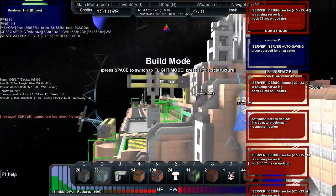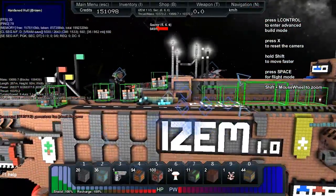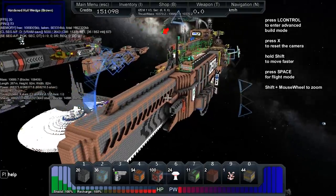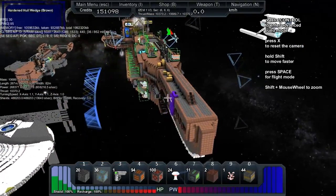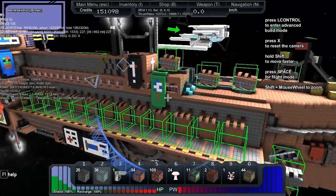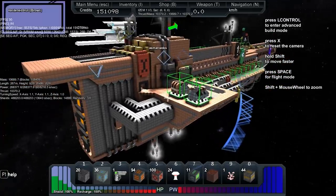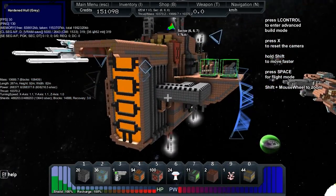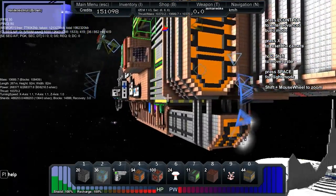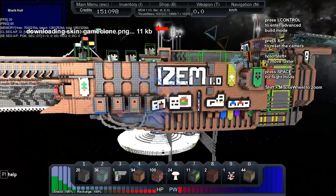Let's take a look at the stats on this. It's got 10,689 blocks, 267 meters long, 92 meters high, and 82 meters wide. It's got 268,377 total power with 608,216 energy per second recharge. The thrust is 10,000,370. It's got a turning speed on the X of 1.1, on the Y of 1.1, on the Z of 1. Total shields are 488,000 with a recharge of 13,640 per second and a three-second recovery time.